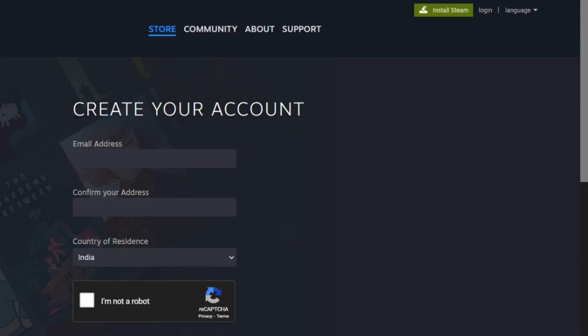Step 1: Set up your Steam account. The first step is to create or log into your Steam account. If you don't already have one, head over to the Steam website or download the Steam app and follow the prompts to sign up.